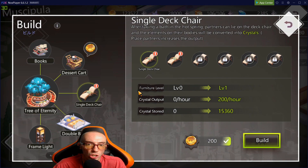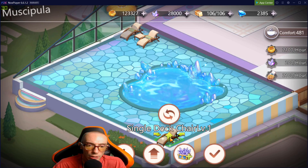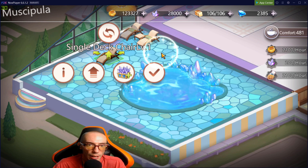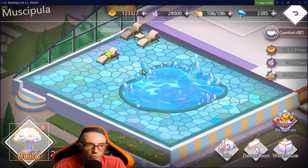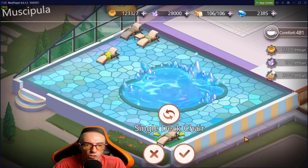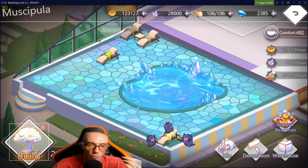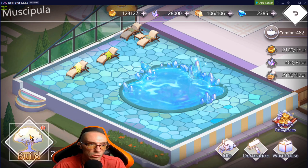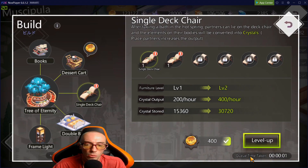We just unlocked the pool area with new buildings. There's a Single Deck Chair that gives crystal output — we'll build it and you can move everything around too, since all the items in the house are fully editable. You want to get lots of crystals and have all your production buildings set up so that when you're sleeping, at work, or not playing, you're still collecting resources.